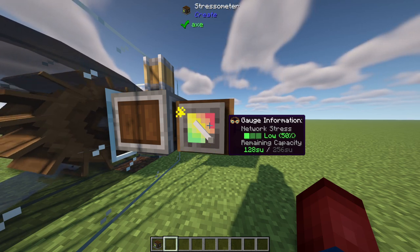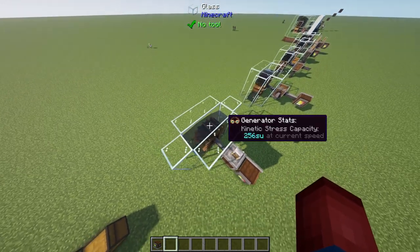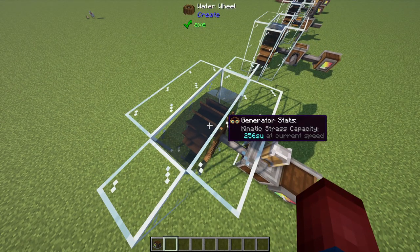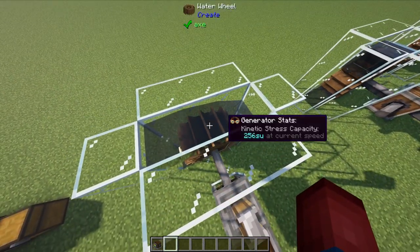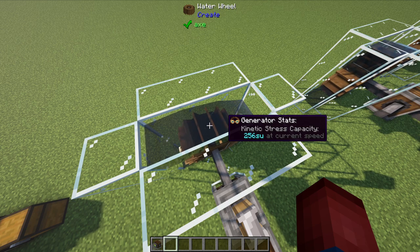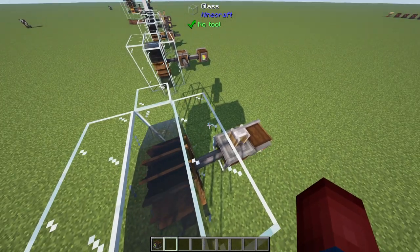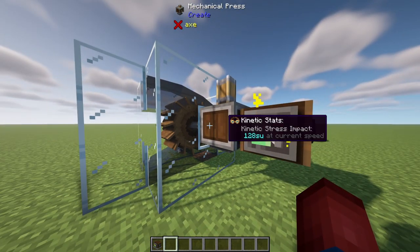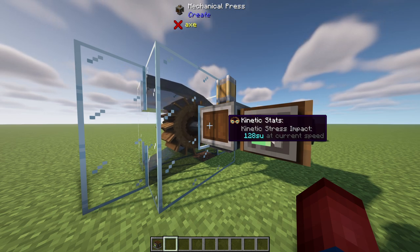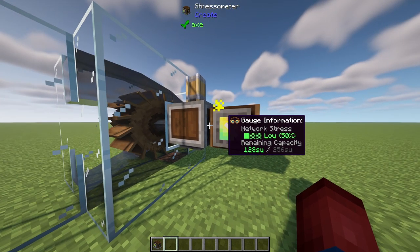Where are we getting the 256 value? That's coming from our waterwheel — our goggles will show us that a single waterwheel in this position will create 256 stress units for us. That's really useful to know, because if we start to build a very large machine off of a single power source, our max is 256. To add to that, we could just make another waterwheel connected to the side, which will allow us to make more machines hooked off of a single power source.